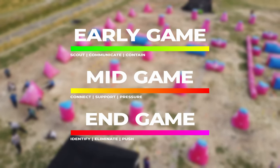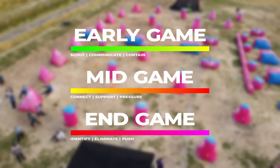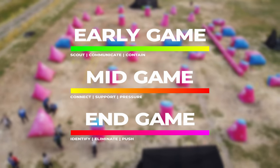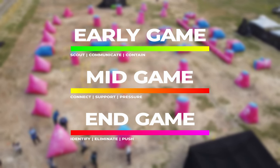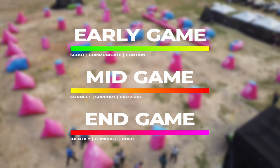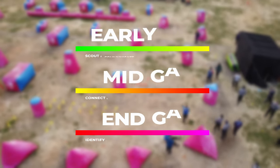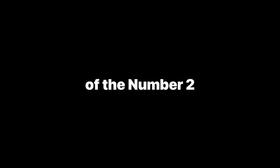The early, mid, and late game can be broken up into three distinct parts, with each part being contingent on how in control you are at any particular point. Keep in mind that these distinct parts are all happening within seconds of each other, if not at the same time. The higher up the divisional ranks you go, the faster your decision-making will need to be. Let's talk about some characteristics of the number two.